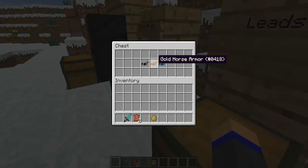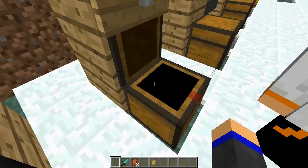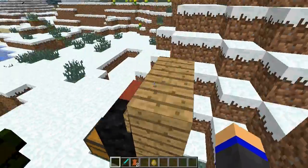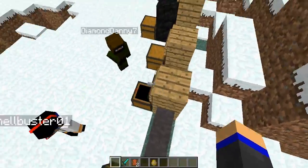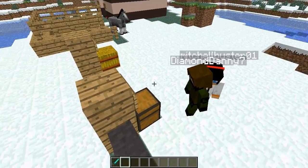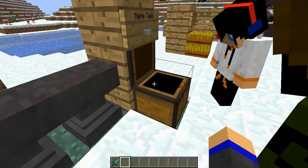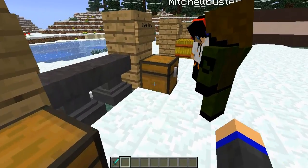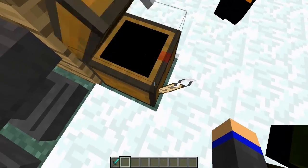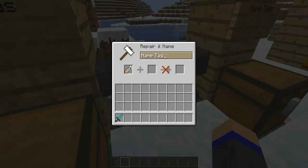I'm going to explain to you guys the horse armor, leads, name tags, and hay bales. First of all, the horse armor — you can get iron horse armor, golden horse armor, and diamond horse armor. One thing I want to point out is there's no durability to these. You cannot craft these unfortunately as of yet — they can only be found in dungeons and blacksmith chests. Next up we got leads. There is a crafting recipe but we're not sure of it. And here we go — name tags, shown in the top right corner. You find name tags in dungeons and blacksmith chests. You put the name tag in an anvil and type the name. I'm gonna name mine 'Danny's Awesome'.